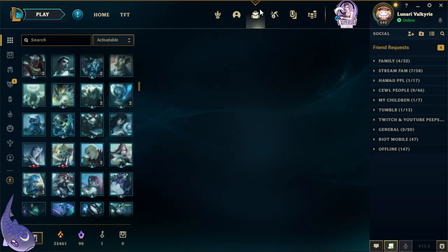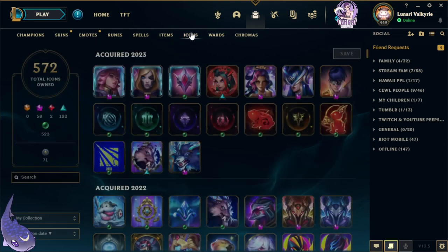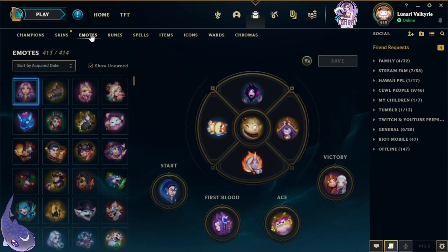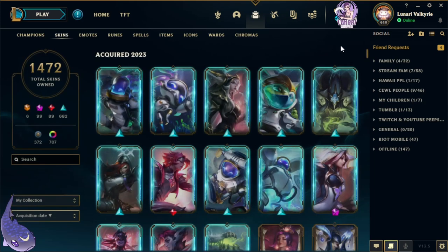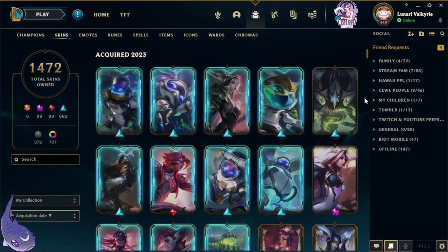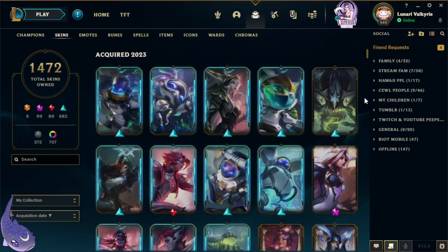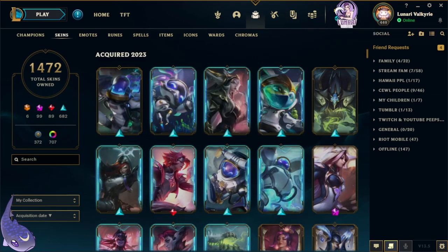Now let's see what our collection is at. We got a new chroma, some new icons, a new emote — and we are at 1,472 skins. Isn't that gorgeous? Amazing. Anyway, I hope you guys enjoyed the video. Make sure to like, comment, subscribe, and hopefully I'll see you over on Twitch when I stream live, which is where I'm most active. Much love to you guys — see you next time!